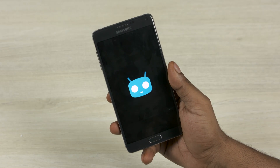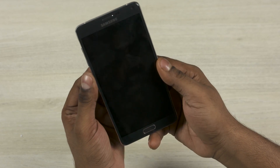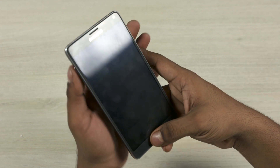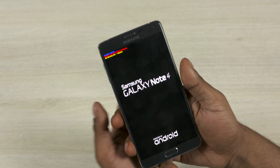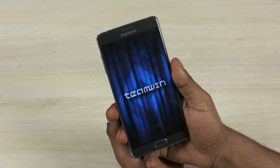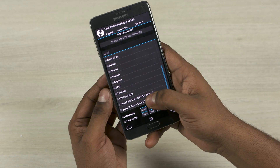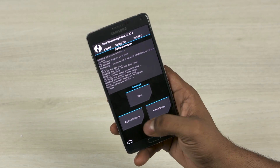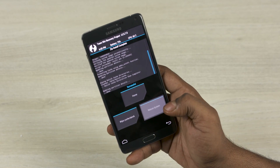Just give it a few minutes and your Note 4 will boot into CyanogenMod. At times your phone might get stuck in a boot loop after this — if that does happen, just boot into recovery again by turning the phone off and booting into recovery. Then go to Install, select CM13, flash it once, wipe cache and Dalvik, and reboot system.